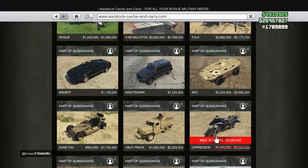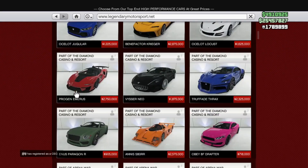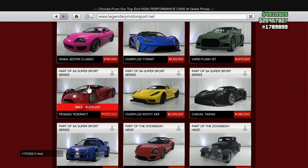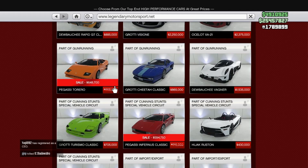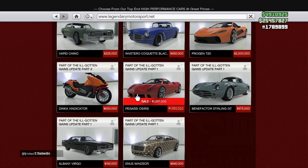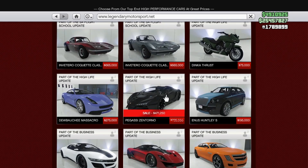Under Warstock Cash and Carry we have the regular Oppressor Mk1 — the original tryhard griefing tool before the Mk2 came out. Under Legendary Motorsports, the Pegasi Taurus, Tesseract, Torero, Infernus Classic, Tempesta, and Reaper are all on sale. The Pegasi Osiris is also on sale.